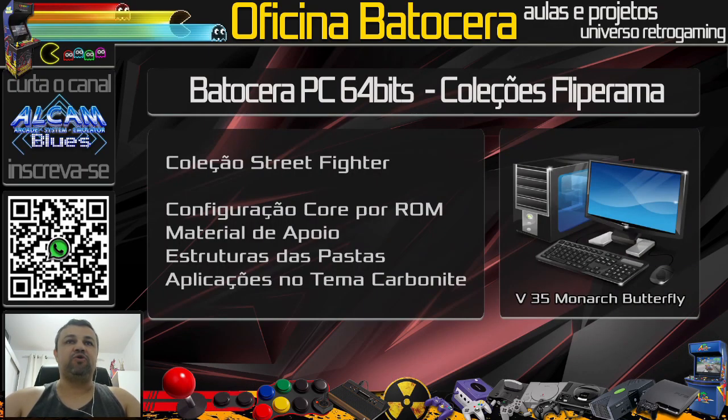A pauta de hoje é coleção de Street Fighter e configuração de core por ROM. O material de apoio: a gente vai ver o wallpaper e o botão Silver. Estrutura das pastas, a gente vai trabalhar com essa nova coleção e depois a aplicação no tema Carbonite. A gente vai ter aqui a evolução das aulas anteriores 1, 2 e 3. Daqui pra frente o curso fica um pouco mais rápido e dinâmico porque vocês já tiveram as informações mais massivas nas aulas anteriores.